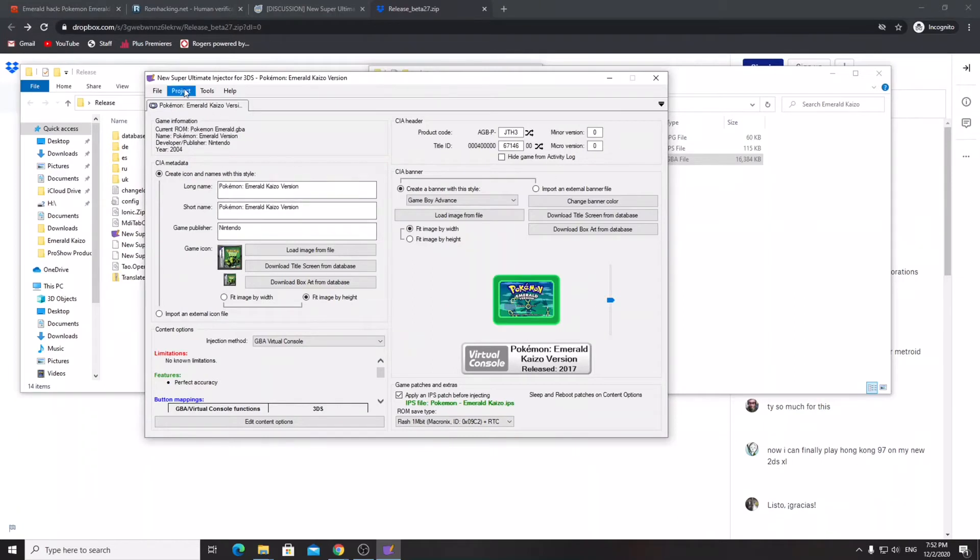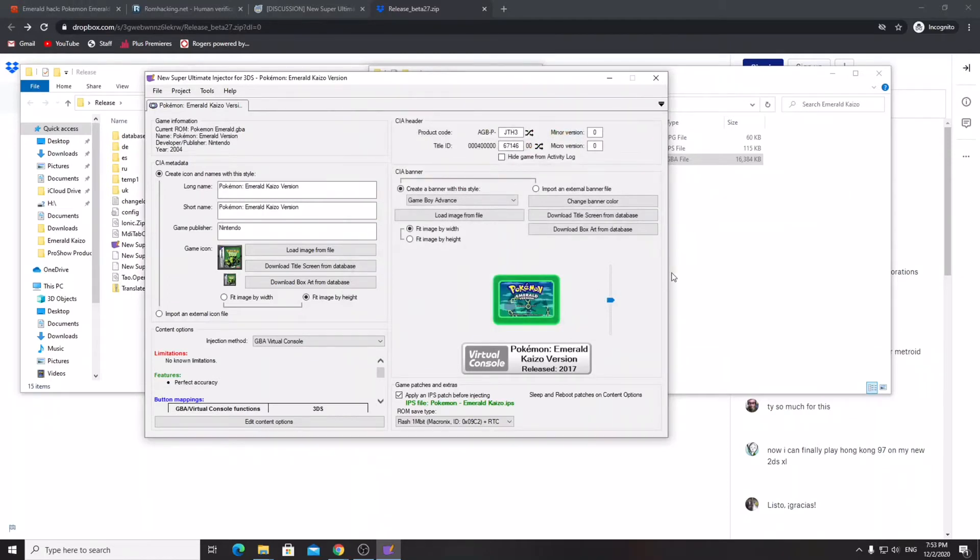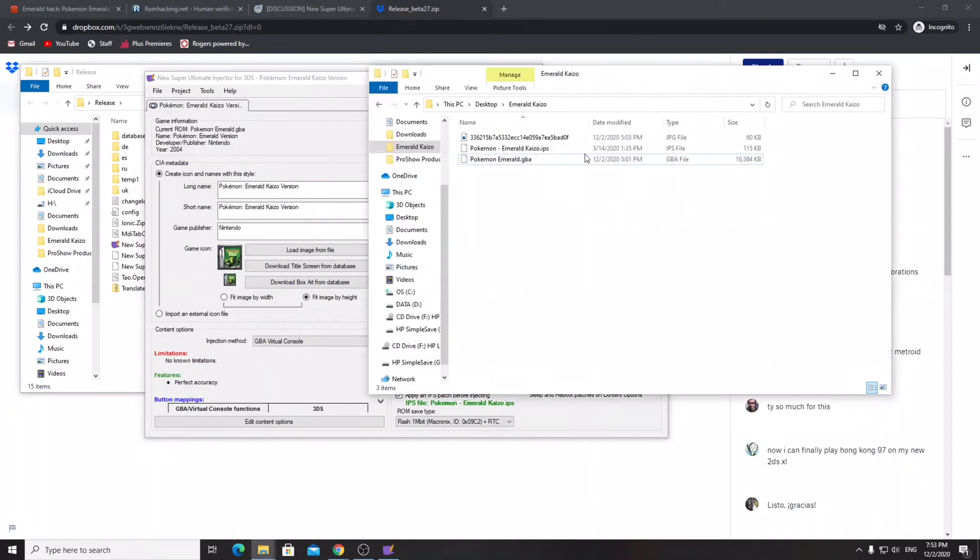Once you're done, press Project, then Export CIA, and save it to your Emerald Kaizo folder. It will be a .cia file, which is a 3DS installable file. Give it a second to save and you should see a prompt that the CIA has been successfully exported. If you reload the folder, you'll see 'Pokemon Emerald Kaizo Version .cia' is right there.